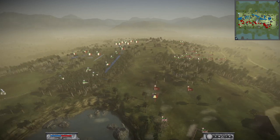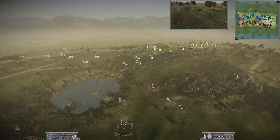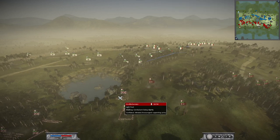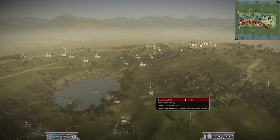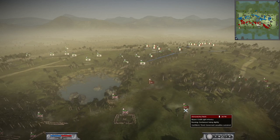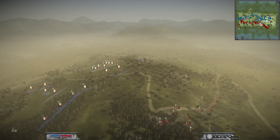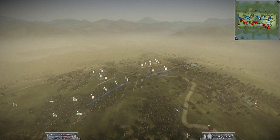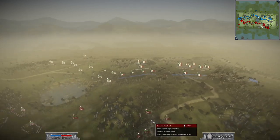He ran all his troops up and then retreated again, so his troops are a bit tired — at least those that ran the longest way. I will not directly attack the forest where he has all his troops, so I sent parts of my army to the flank. It's very nice for me that he retreated from this position, so I can move troops in here without being shot and line up with my flank units to threaten his right flank.